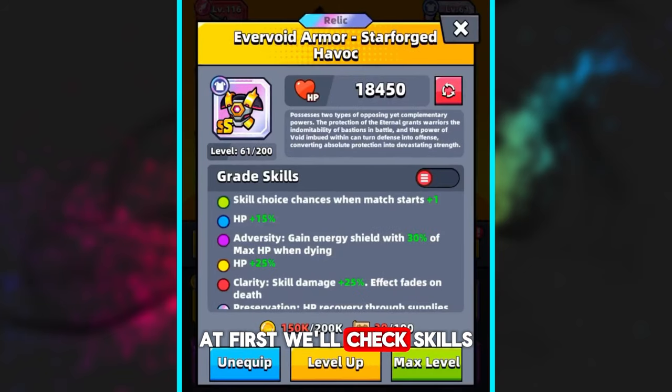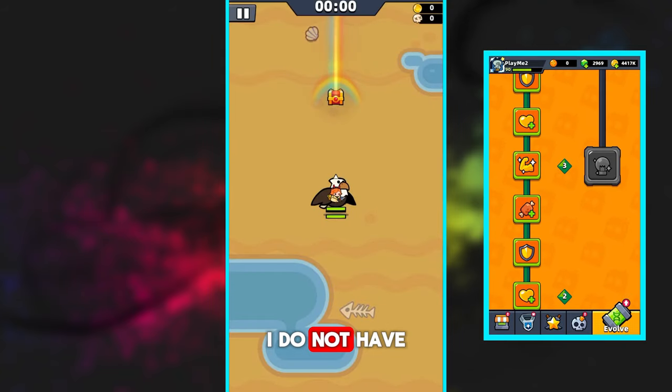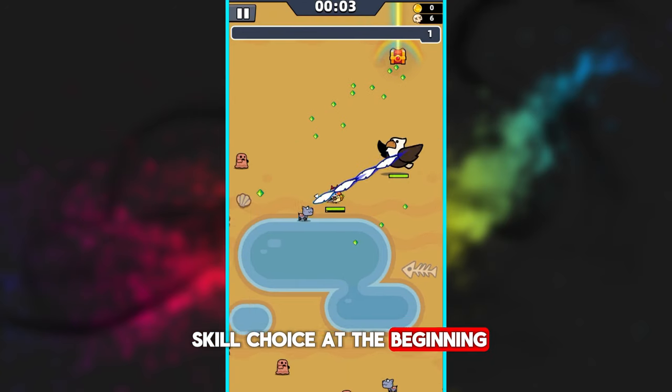First we will check the skills and see how they work. At the beginning of a battle you should have a plus one skill choice. On this account I do not have the talent that gives you plus one skill, so with the new armor I only have one skill choice at the beginning, not two.